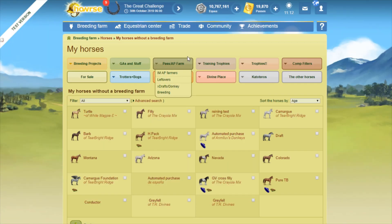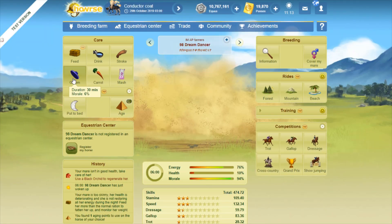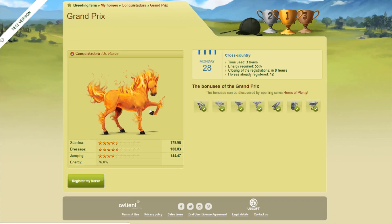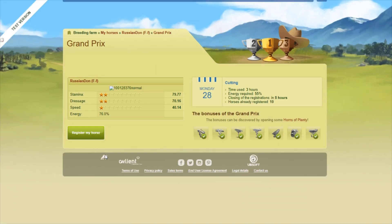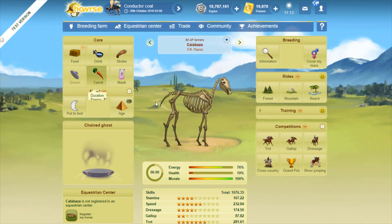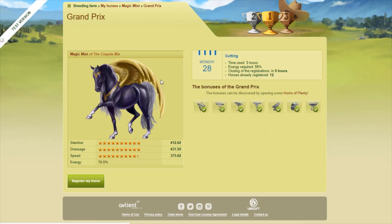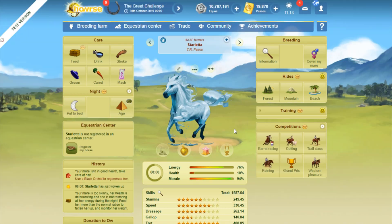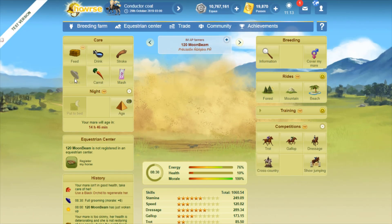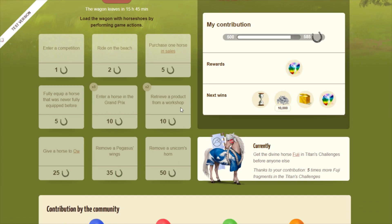Now let's enter horses into the Grand Prix. The test server operates a little slowly so there may be some lag. Entering the first horse, second, third — that's 30 horseshoes — fourth for 40, on top of the 20 I already had. I quite like this objective because entering the Grand Prix is something I do every day anyway, making it a very practical task.